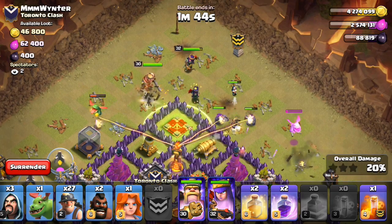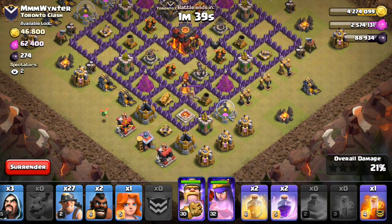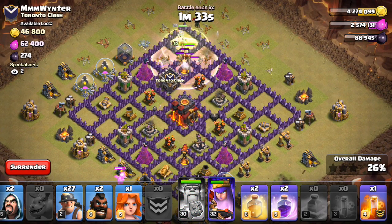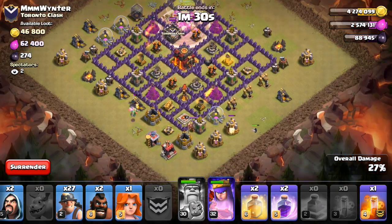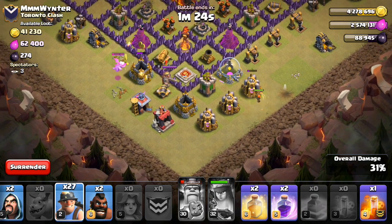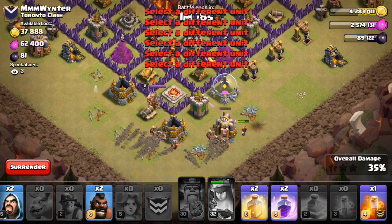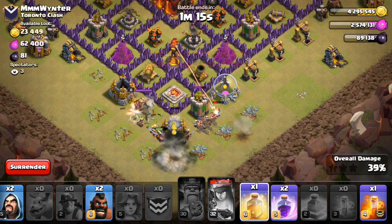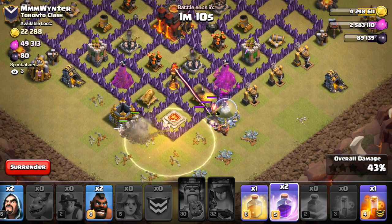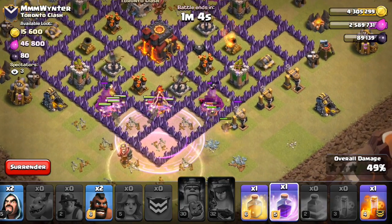All right, come on, everyone keep moving. While that's happening, I'll start in with the baby dragon and the wizard. Pop that king's ability — that's good. Queen's ability. Drop a Valk there. Let's get these miners going. Here goes everything making its way into the base. I should have known there was a giant bomb there — I'm not sure if it was revealed or not. But there's that rage — get those miners going, come on miners, get that inferno down.